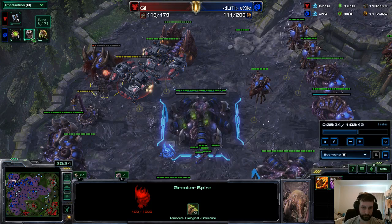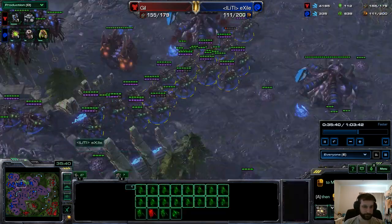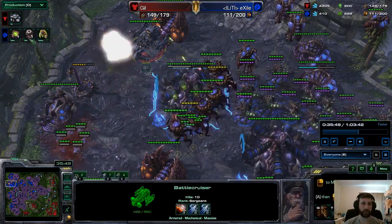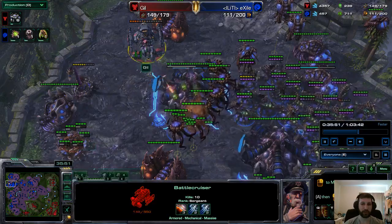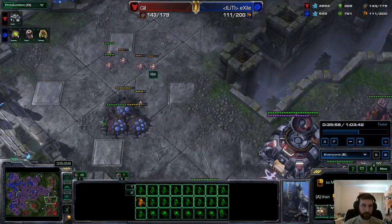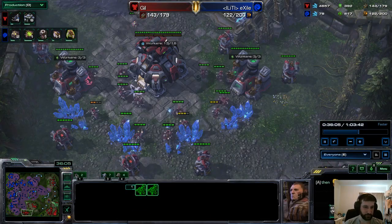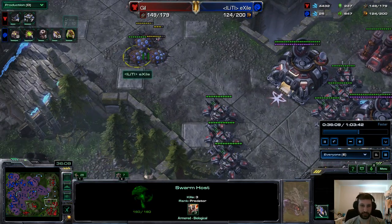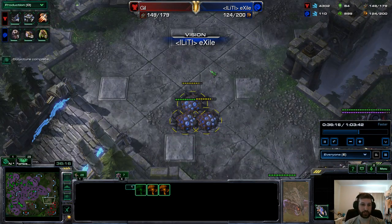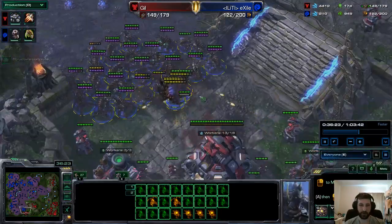Greater Spire will go down. I believe the first Spire was already taken out — actually no, the first Spire was not taken out. That was just a preemptive Spire going down. Nice quick response there from Exile. All it takes is one scan — one scan! There's still one Overseer. Now granted, you can't really know about it. Exile, it would be really tough to spot these Widow Mines, but now that the tanks are in vision, if one Overseer comes forward he can pick off a lot of tanks.